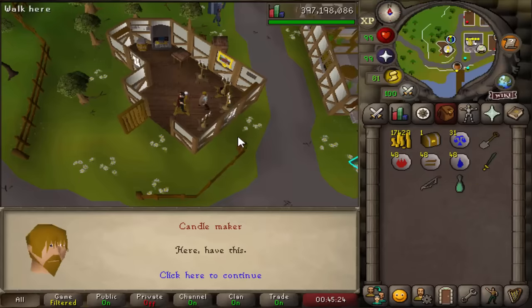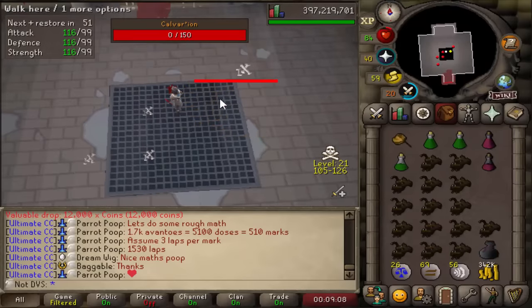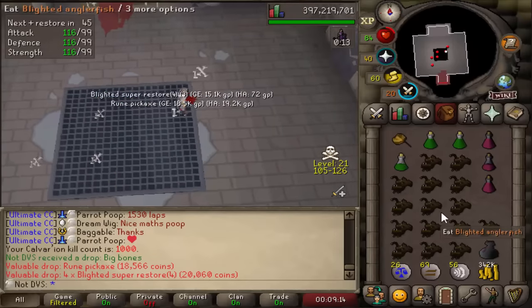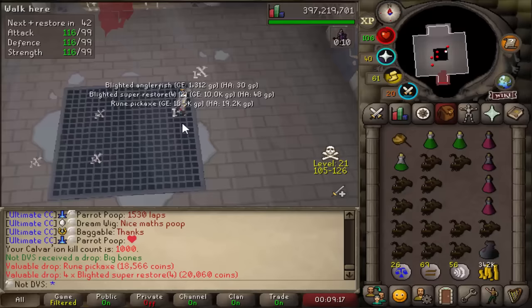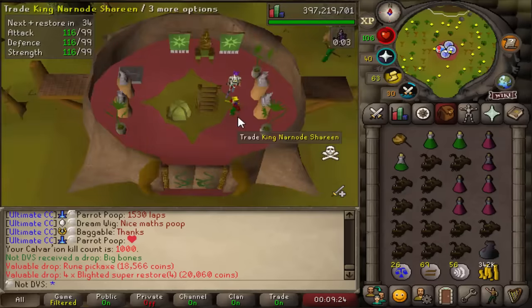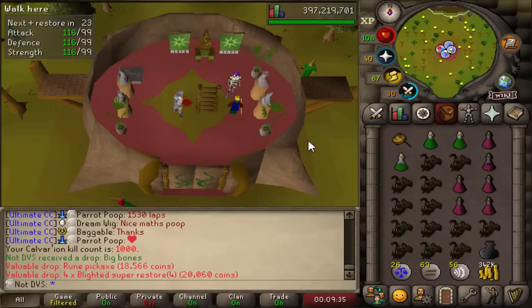Another elite casket worth 73k. This is going to be the 1,000th total Calvarion kill. The more I play the more I realize how much I actually lost — I also lost my rune pouch, which I'm going to be getting back from LMS points. I lost about 16k law runes I was using in it, plus all the secondaries I was keeping — like 1,200 noted zammy wines, 600 limps, and around 150 sand fuse serums.